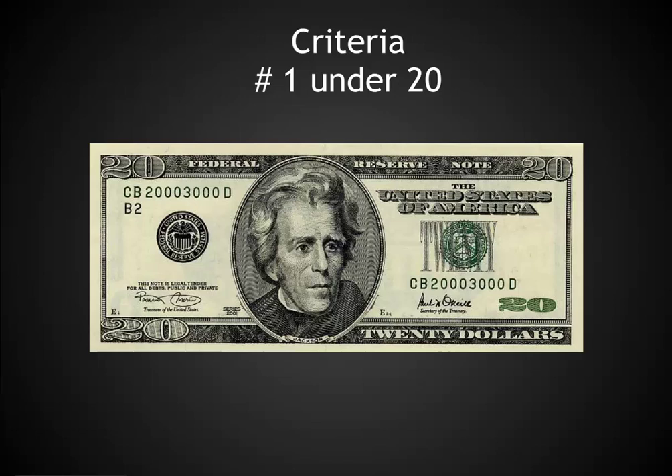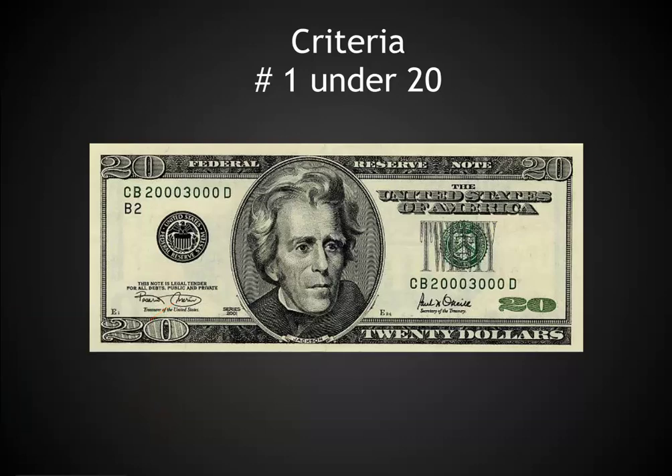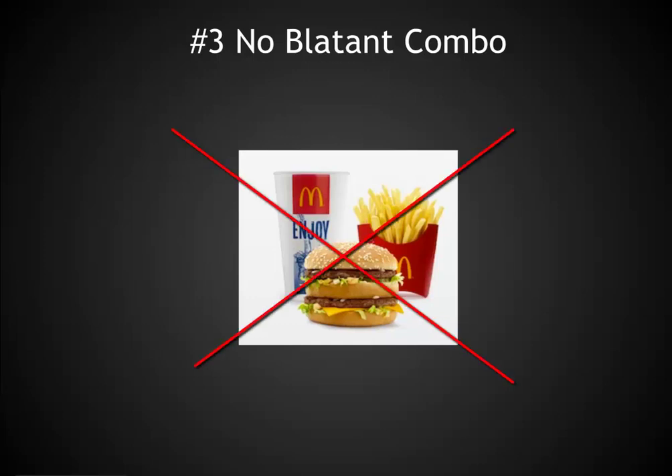There are some other amazing cards out there, such as Sneak Attack, that are well over $40 or $50 at this point, but the idea is to find cards that you can easily add into a deck for just a few dollars. The second criteria is that I'm looking for cards that really have the feel of the color — cards that bring out one of the high points of red, with that anger, damage, red effect. The third thing is focusing on no blatant combos here. This is EDH, not Legacy — a political game where you actually interact with other people instead of playing Solitaire Magic.